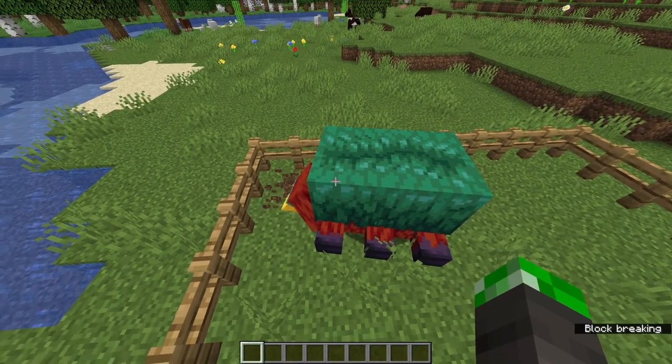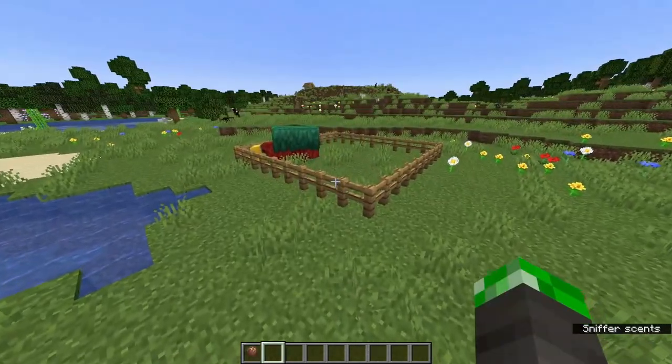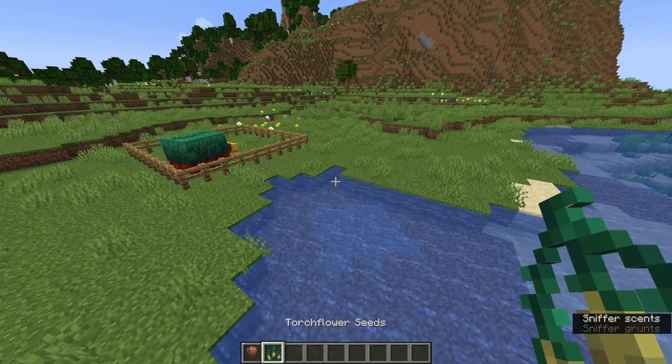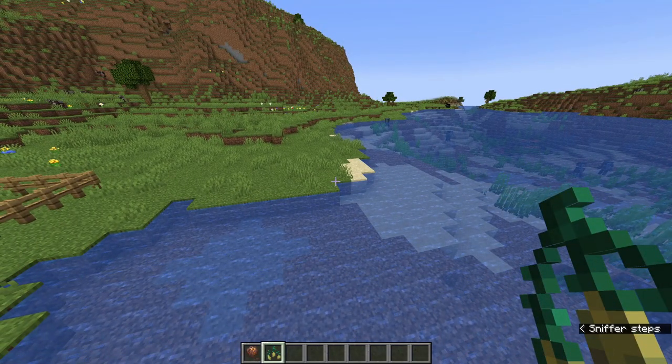As you can see, eventually it will do this little animation and it will bring up a seed. So we got ourselves a pitcher pod, which is basically the baby version of a pitcher plant. Same thing with torch flower seeds — they may also sniff out these as well, and they just grow up to be torch flowers.